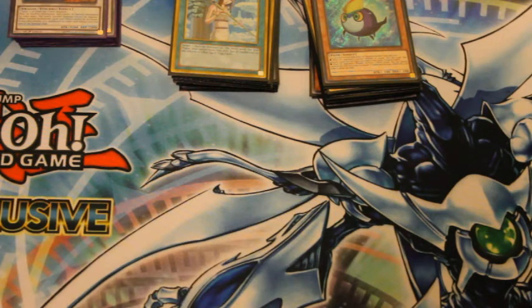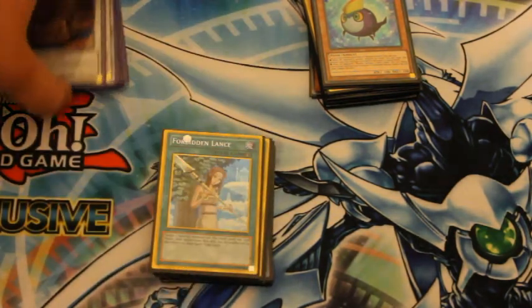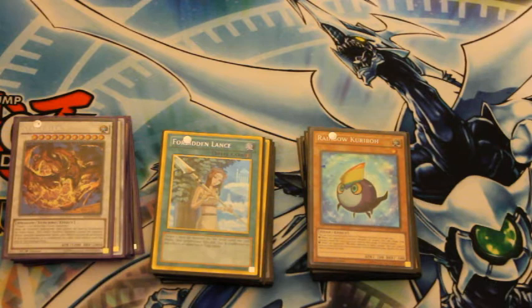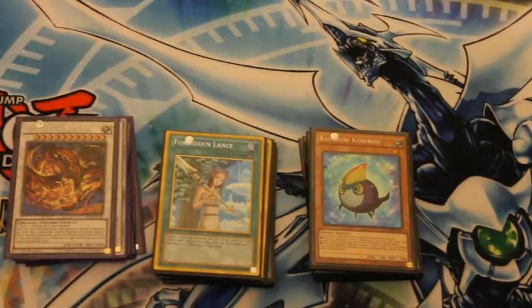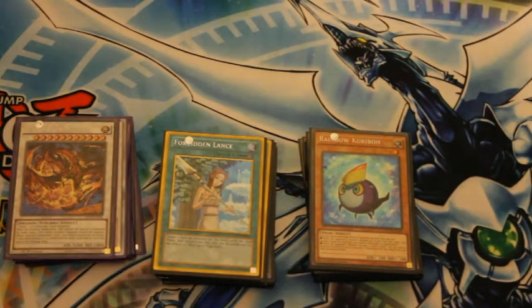Like I said, I went 4-3. I played Shaddoll Artifacts twice and lost to both of them. I beat Black Wings, beat Burning Abyss, lost against Qli, beat Sylvans, beat Bujins — I might be forgetting some, but it was 4-3 in the end. It worked really well and got me 20th place with 12 points. Any suggestions — I'm more than open to changing my deck around, just put a message in the comments.